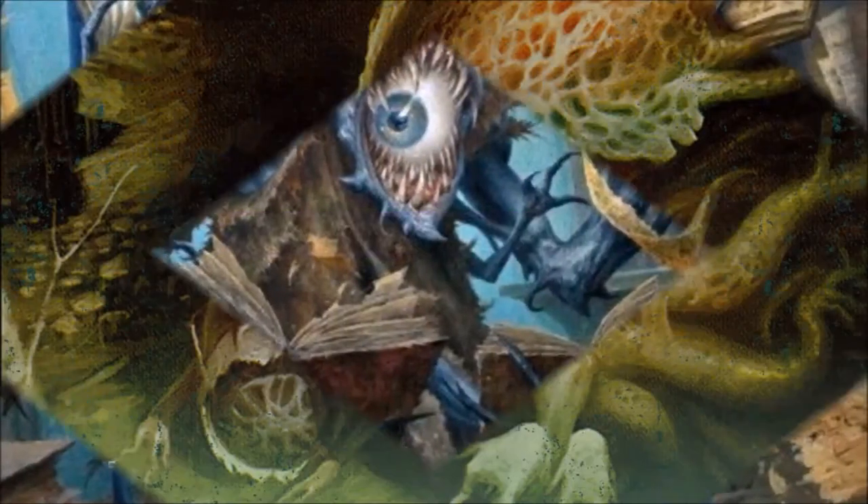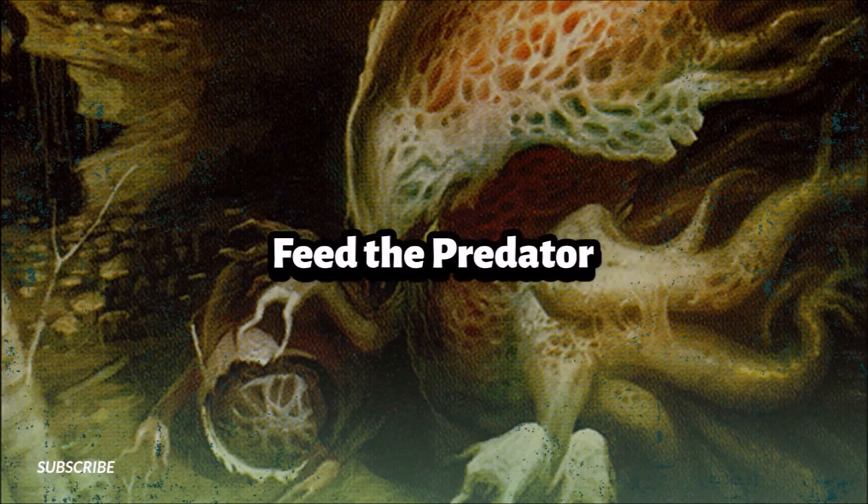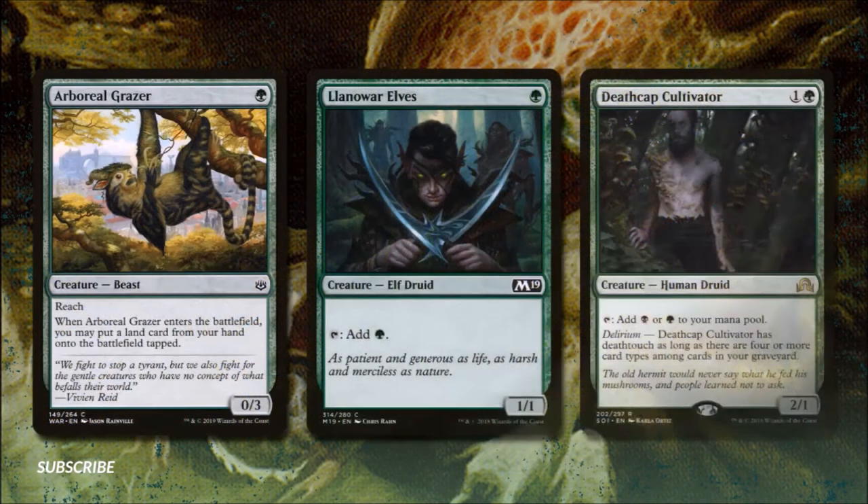In the first section, Feed the Predator, we'll be running some ramp so we can actually play our Oathbreaker. We're running Allosaurus Grazer for one green mana — he's a 0/3 and when he enters the battlefield we get to play an extra land that turn. We also have Llanowar Elves and Deathcap Cultivator, both mana dorks that tap for mana. Deathcap Cultivator can tap for either of our colors, and if we have four or more card types in our graveyard, he'll gain deathtouch.